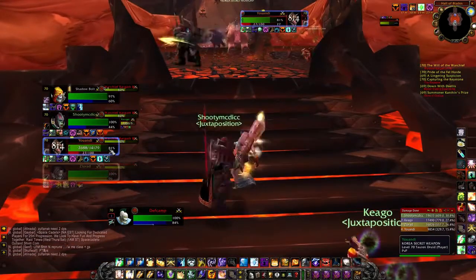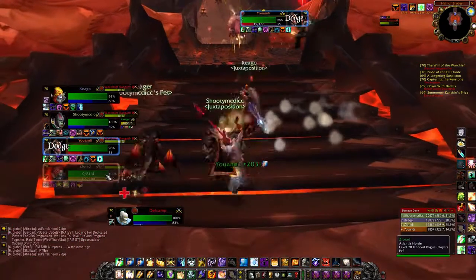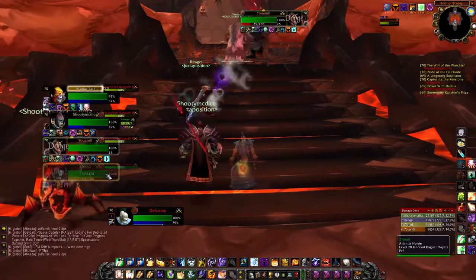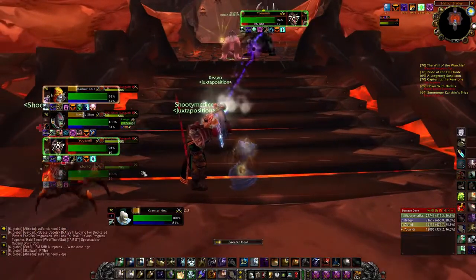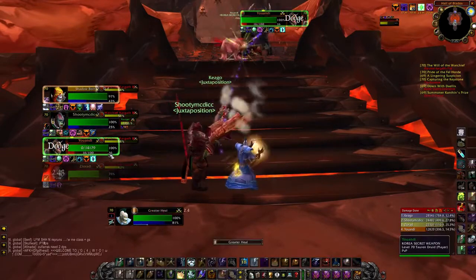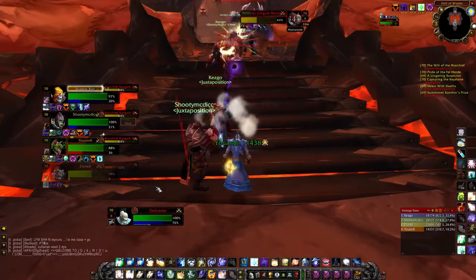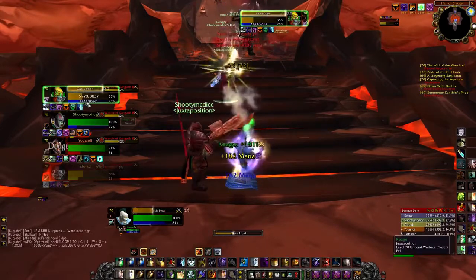Once we're out here on the platform, there's really nothing to worry about. The boss does his whirlwind ability — it looks a little bugged but it's a very easy fight as long as everyone knows what they're doing. Melee can get destroyed here, and our Rogue actually decided to stay on the other side.